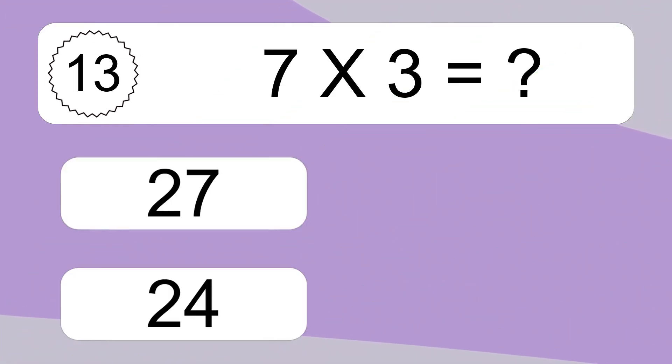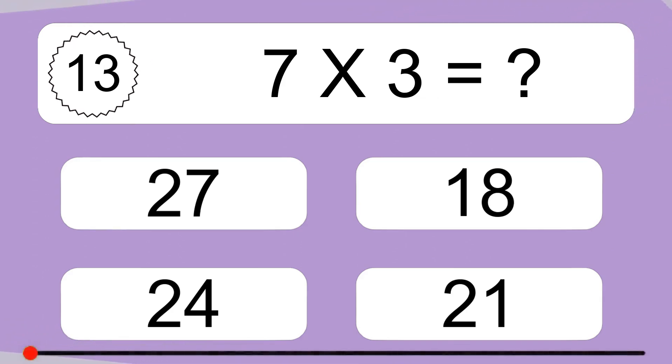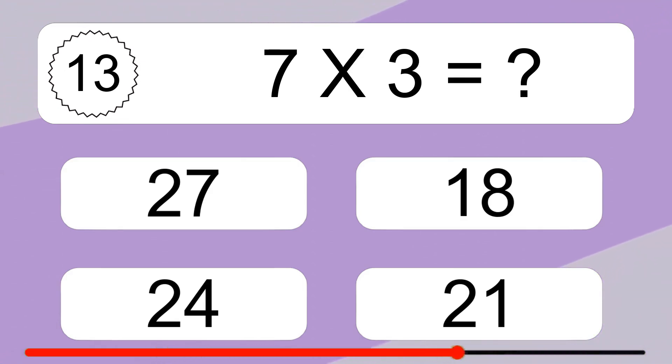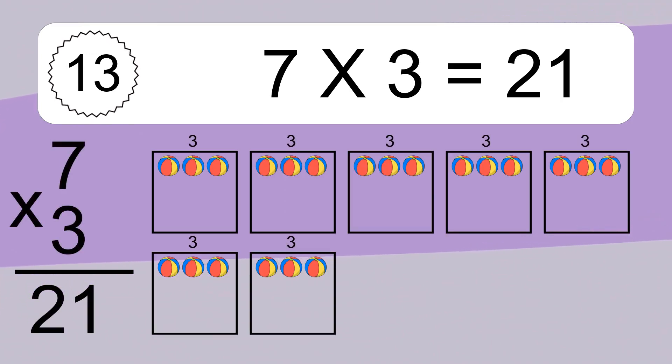7 times 3 equals what? 7 times 3 equals 21. We have 7 boxes and each box has 3 colorful balls inside. If you count all the balls in all the boxes together, you will have 7 times 3 balls. This equals 21 balls.